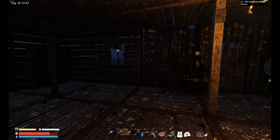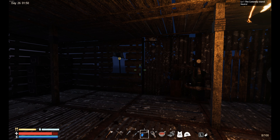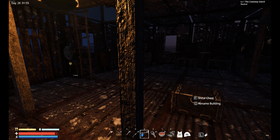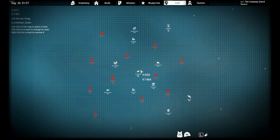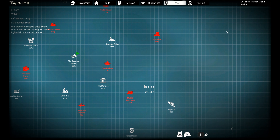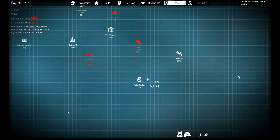Hey, welcome back to Sunken Land everybody. If you see in my inventory, you see a gun in number five here — someone actually dropped that by attacking me off camera. I took advantage of my new phone and I went in and attacked someone.